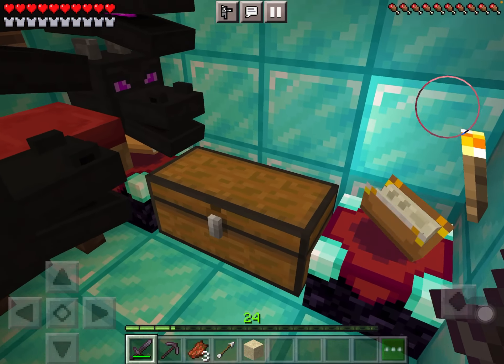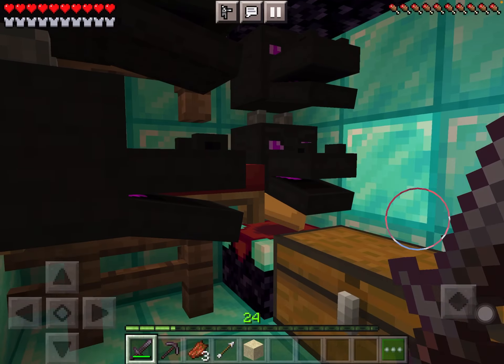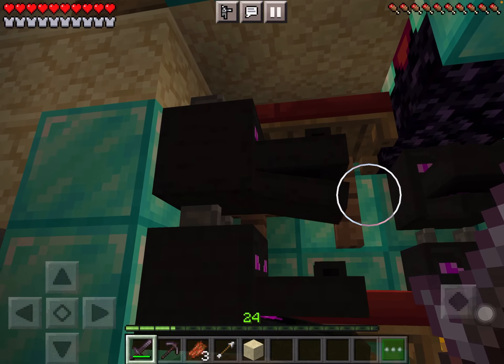And when you come down here, this is my secret base. I have a whole bunch of stuff. Oh wow, I have a whole bunch of blocks. And I've beaten the ender dragon four times already. And I have bunk beds.